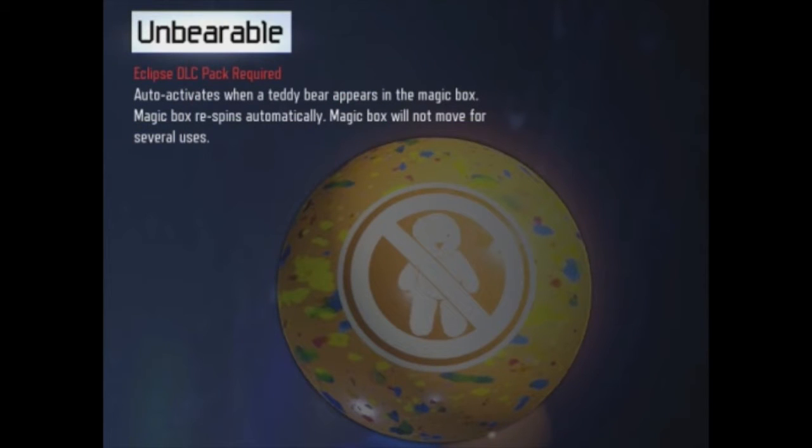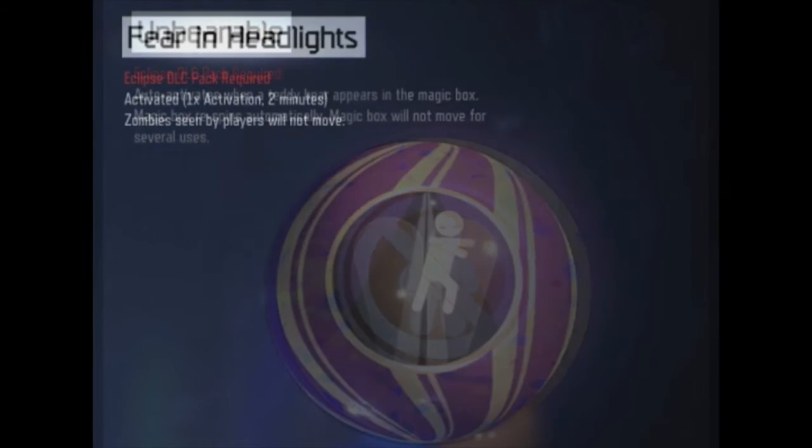This first Gobblegum is called Unbearable. What this does is auto-activates when a teddy bear appears in the magic box. The magic box re-spins automatically and the magic box will not move for several uses. So when you're hitting that box trying to get monkeys or that gun you want, as soon as you see that teddy bear, it's going to keep it in place for a whole another cycle. It's not my absolute favorite of the four but it's going to be super useful for certain games.